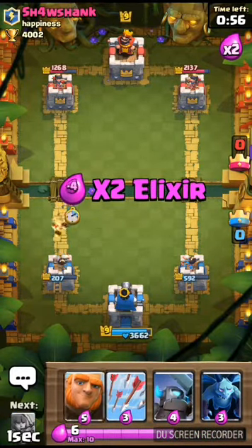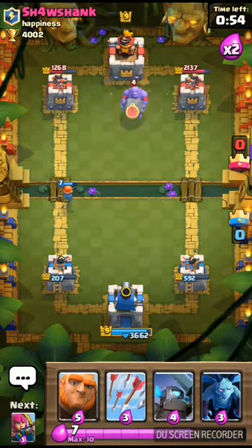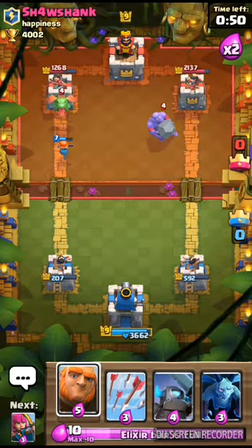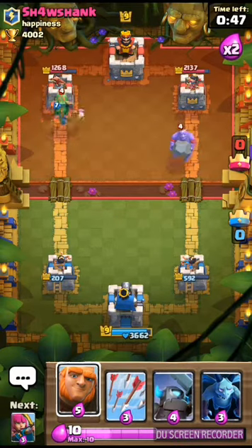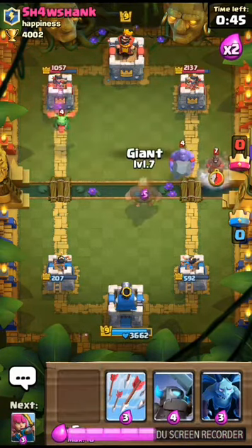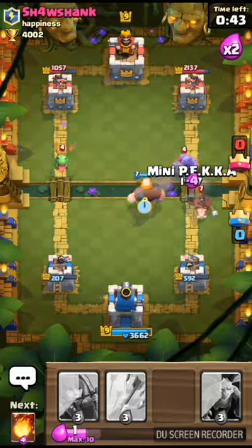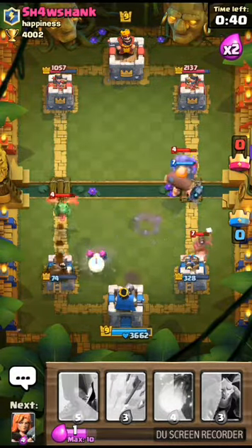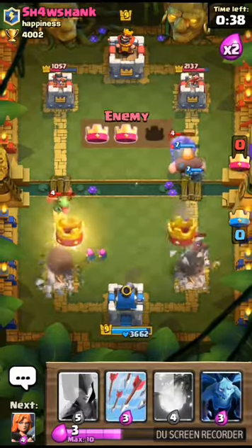Let's throw the Valkyrie to counter those fire spirits. Now I'm going to throw the giant down, then the mini Pekka, and I'll throw the archers down to take out the baby dragon.